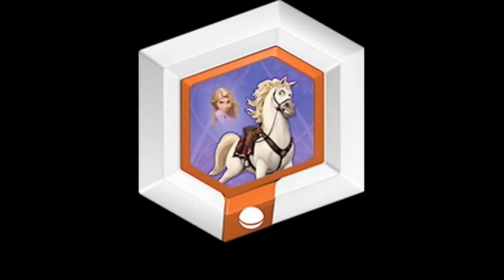Next we have Maximus, the horse from Tangled, which you can ride around. He's funny and all, but I already have Mulan's mount so I don't really need this one. But I'm sure some people will be super excited about getting Tangled stuff — and there's some more Panza stuff right there too.